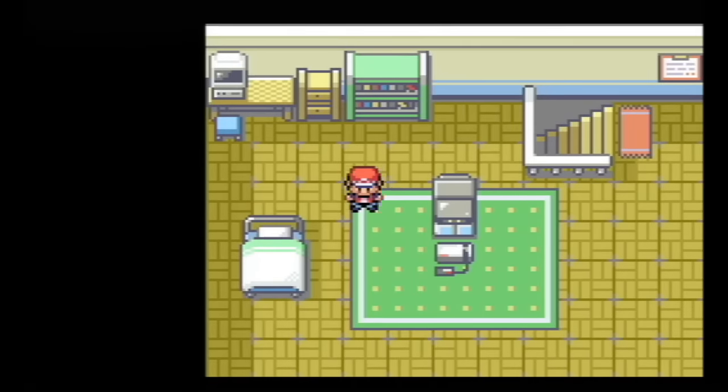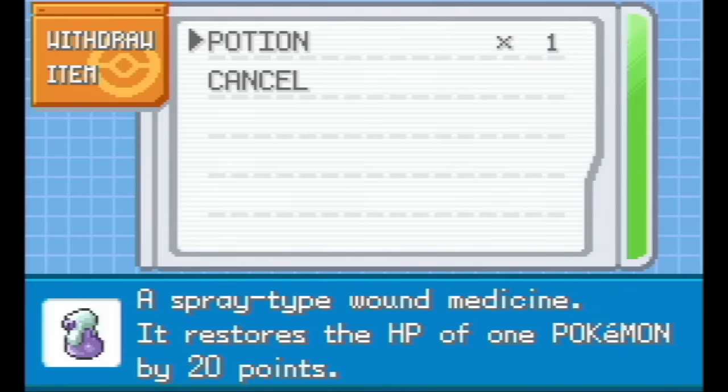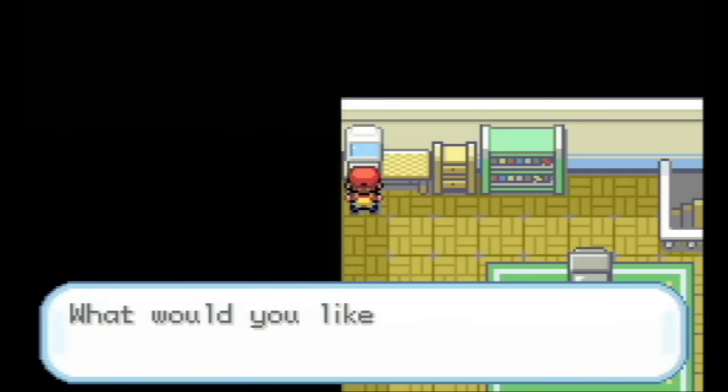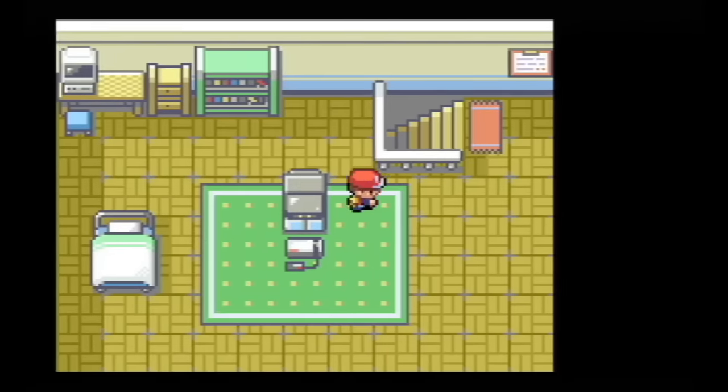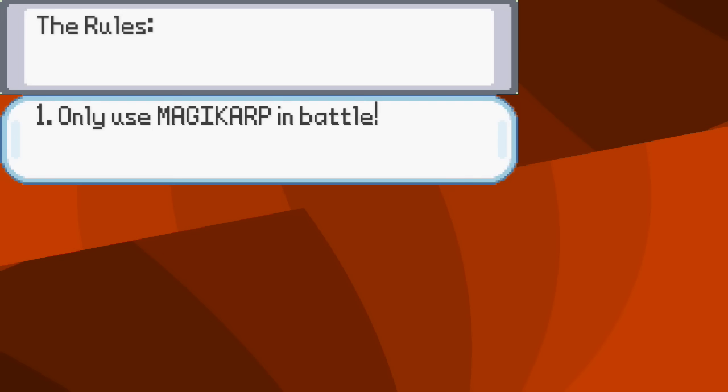I knew that in FireRed and LeafGreen, things were different — there was at least a theoretical way to get through to the rest of the game. I just didn't know if I was actually going to be able to do it, and that's what we're figuring out in today's video. Before we begin, just a quick rundown of the rules — really, just one rule.